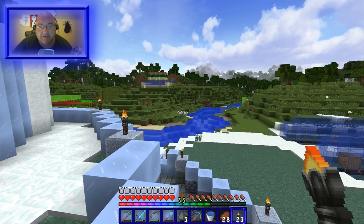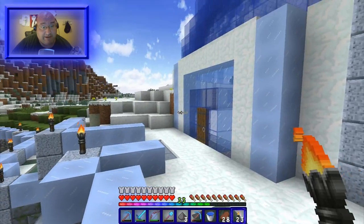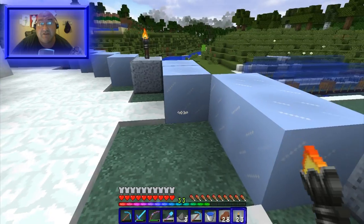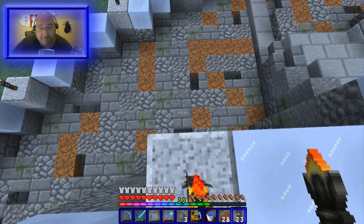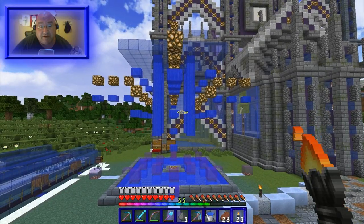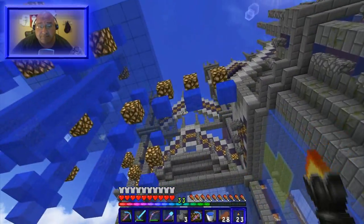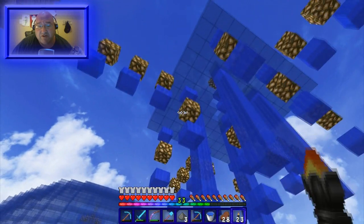I finished up the weird statue looking thingy. It's not what I was looking for because I forgot that I live in an ice plains biome and I needed to put some sort of shelter on top to keep the water from freezing. So I didn't have a design for that. It's as done as it's going to be in this episode, but it's not complete. I put glowstone above every single one of these blocks and then in between the two blocks.